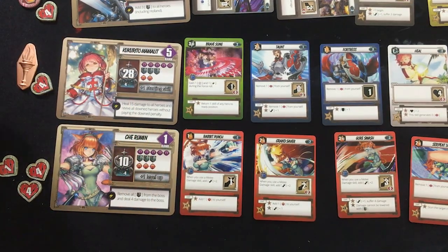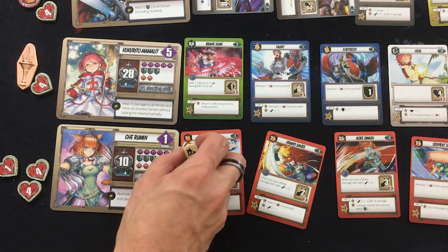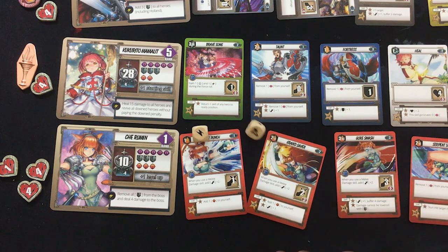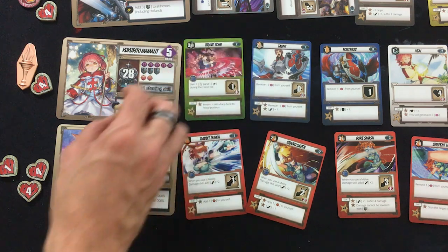You know what? I ain't scared because Che is back — she's going to mess people up. Okay, we got a soul. Two stars and a reroll — four stars and a reroll. Two souls, four stars. That's cool.